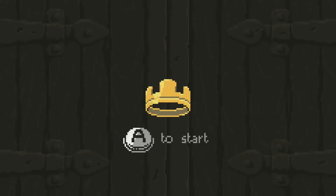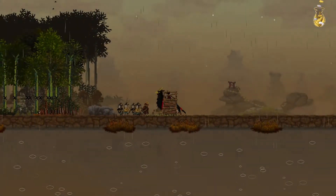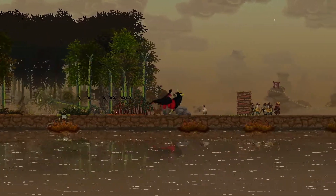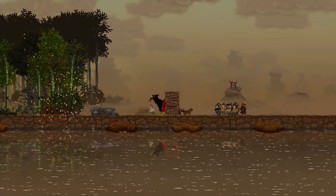Hey everyone and welcome back to part 15 of our Kingdom Two Crowns playthrough. Last time we started destroying portals on the third island and we've only got one more to destroy on the left hand side before we can start focusing on the right. We've just expanded our defences out here and as you can see the wall is building up — that's where we left it off and we're clearing some trees.